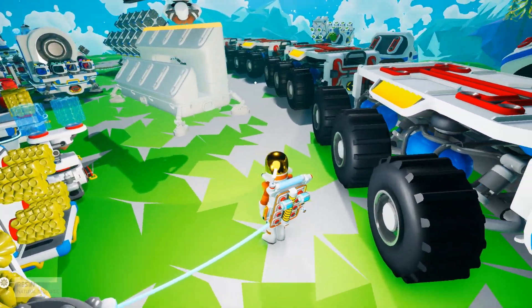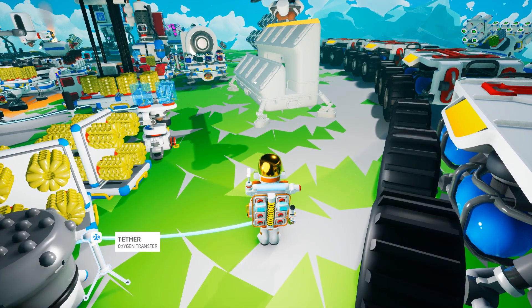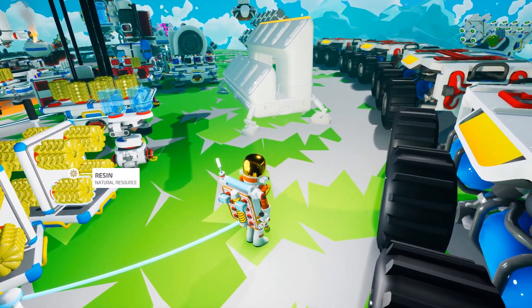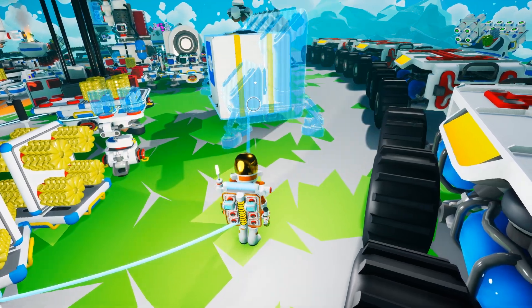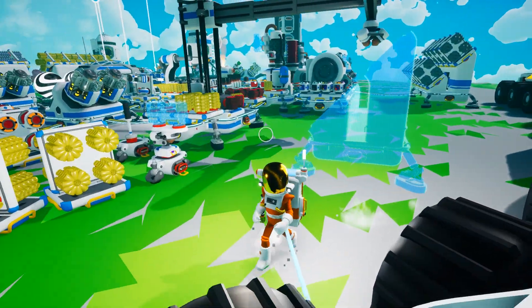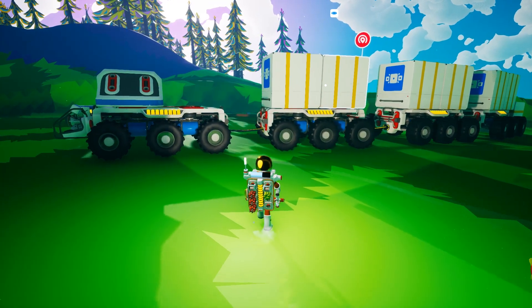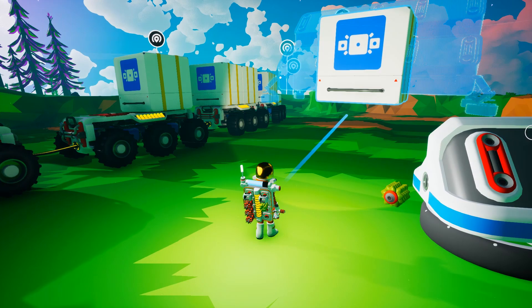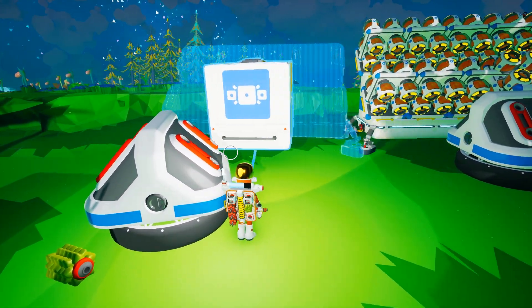Once I got toward the number of hydrogen canisters I needed — probably about the three-quarters mark — I went ahead and started making the extra large storage platforms. I have the rover completely stripped bare, with seats and RTGs on the front. The rest is ready to take all the storage platforms. 13 total, but I could only carry nine at a time, so I had to make a second trip. They do take a while to print.